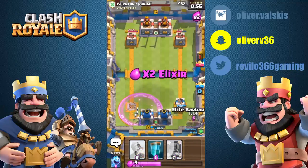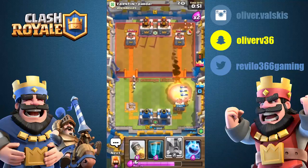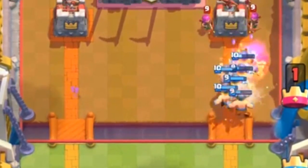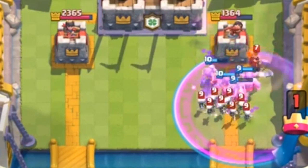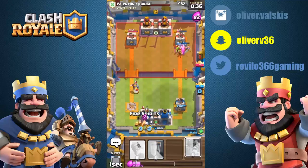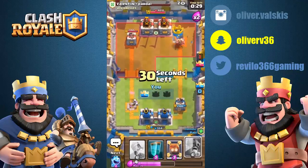Drop elite barbs in the back, and save up until you get seven elixir - go go go! None of them got on the tower - come on, come on! What? We didn't win? No way we didn't take that - yes! Okay!